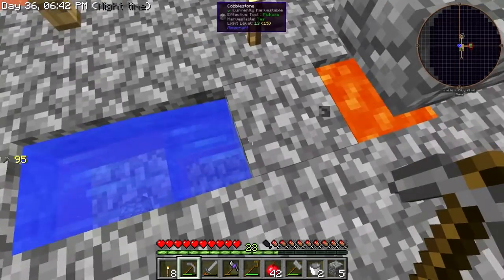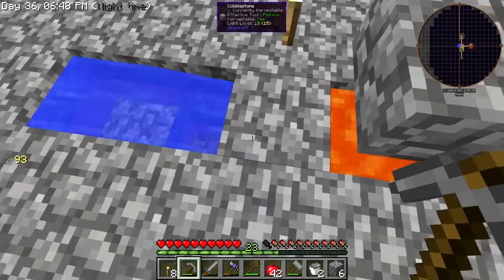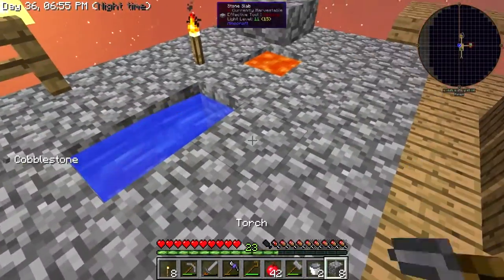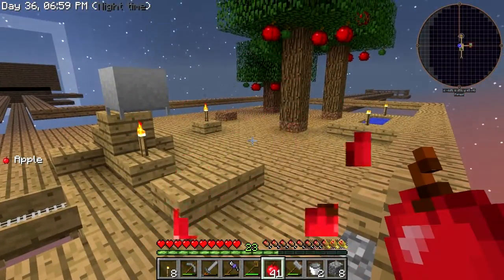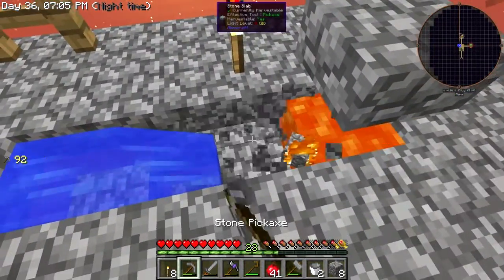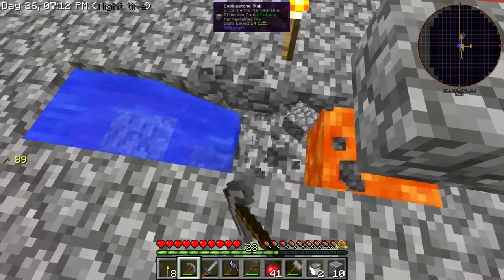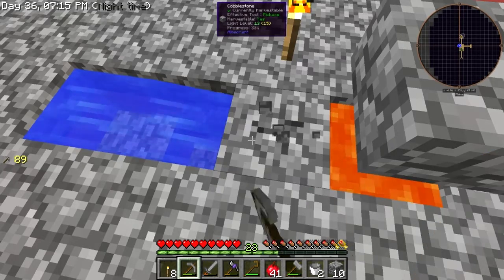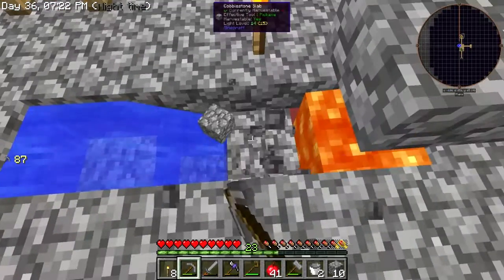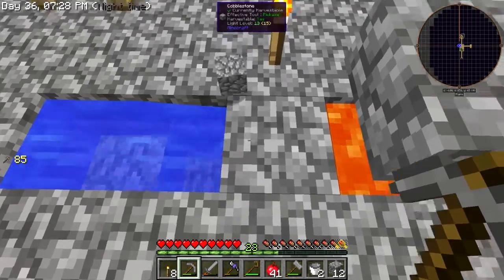People have been saying I can use Vein Miner. I understand it'd be useful, but because I make stupid mistakes sometimes I'm scared I'd accidentally chop down my whole island and die. So I'm just going to suck it up and do it the old-fashioned way until I feel more comfortable. The whole Sky Factory thing is still very new to me — the possibility of falling into the void is a little scary.